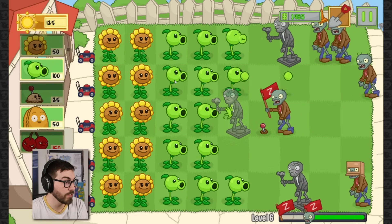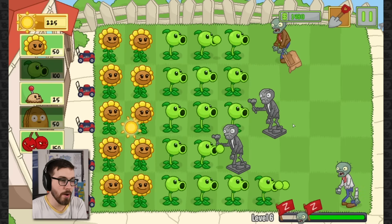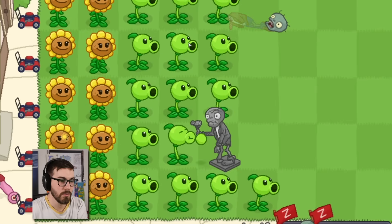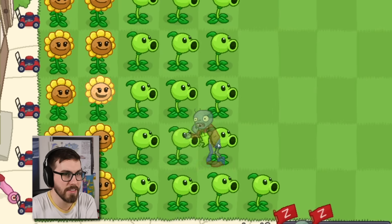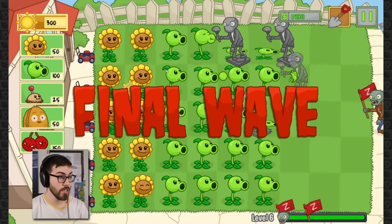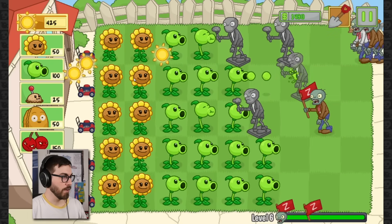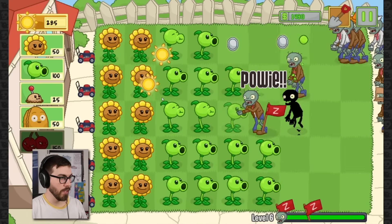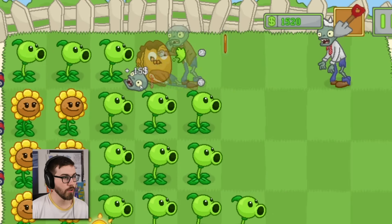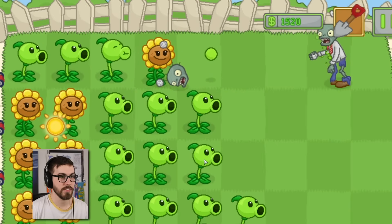I'm gonna wait for that cherry bomb to come back - it has a really long recharge. We got it! We're lucky. Now if I have plants in the way, they can't possibly throw out statues, right? Did that zombie come out of the statue? Here comes the huge wave of zombies. Oh my god - did you just - no! Okay, I'm getting rid of all of them and the zombie right here. I was hoping that wasn't gonna happen.